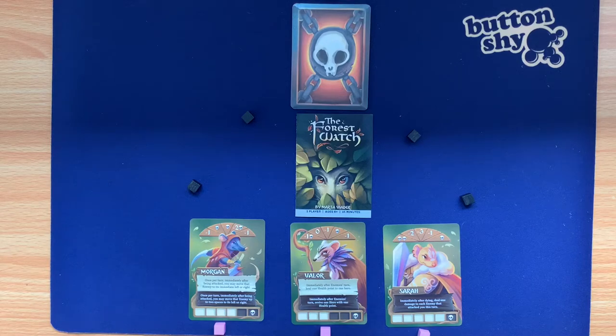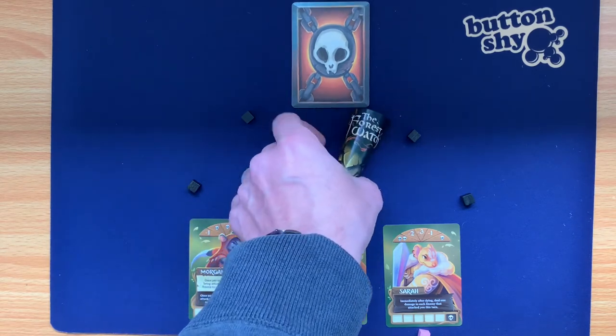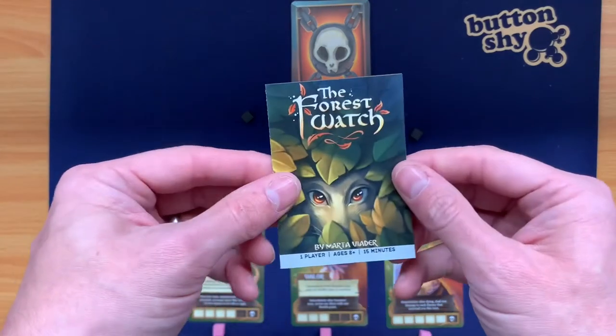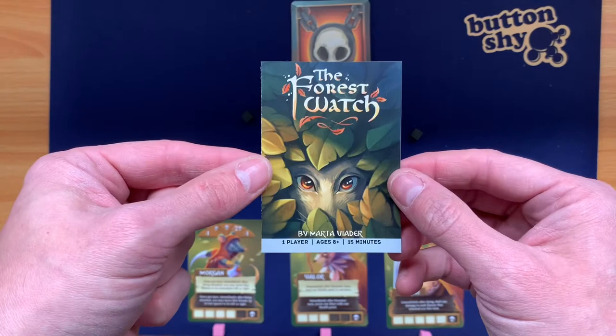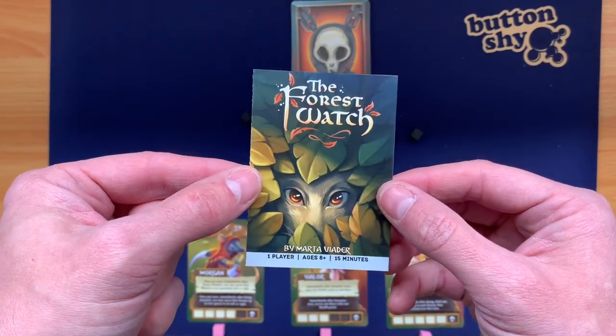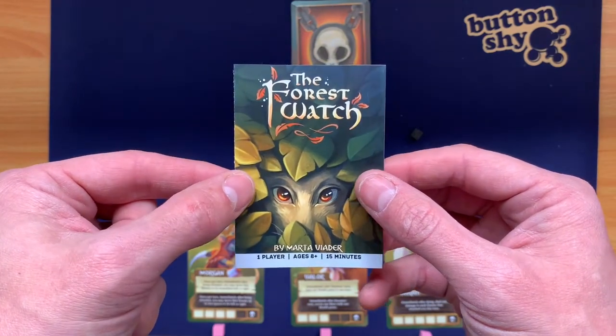Hello and welcome to this playthrough video of the Buttonshy game The Forest Watch. This is a nine card game that was first available in the Board Game of the Month Club, but you can get it now via the web store — go to buttonshygames.com and you'll be able to find it there.